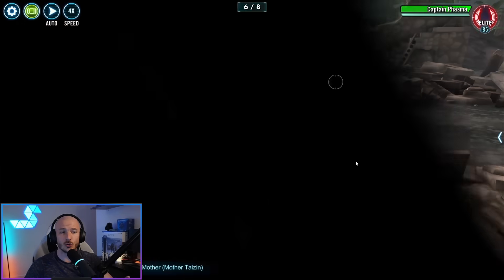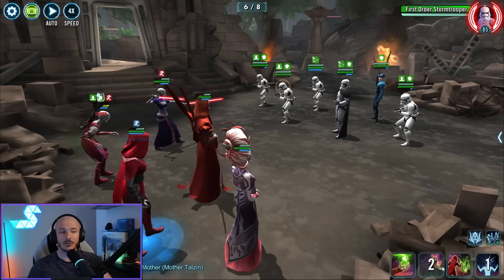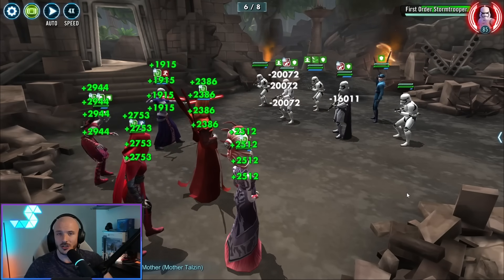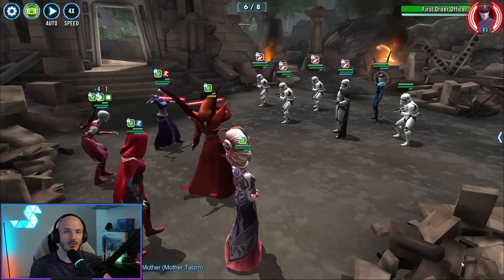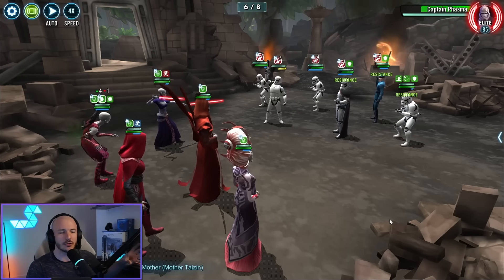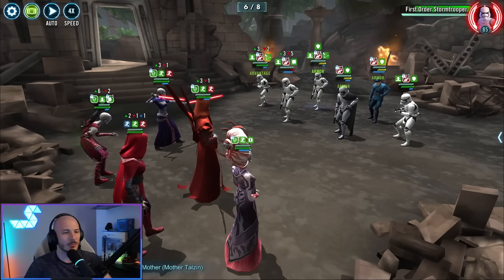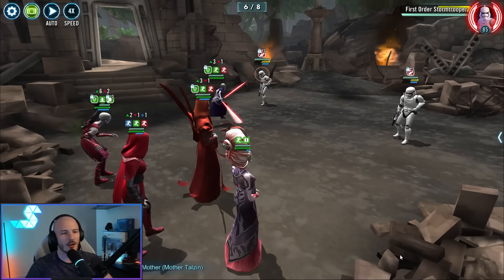The only other wave that I would say is tricky in the slightest is actually Wave 7, and that's because of OG Kylo Ren. He is not going to be taking percentile health damage from plague — he'll still be able to get plagued, but he just doesn't take very much damage from it. Because I don't have the Rampage Zeta on Asajj, my damage for OG Kylo Ren is minimal. It takes ages, and he's got basically no cooldowns and is constantly AoEing. Provided you at least have the Zeta on Daka's unique for her to ramp max health whenever an ally is revived, you should be okay. He doesn't have any health steal abilities, so he will eventually die — it just takes a short while. There's no real AoE outside of Phasma, so it's mostly single-target damage.